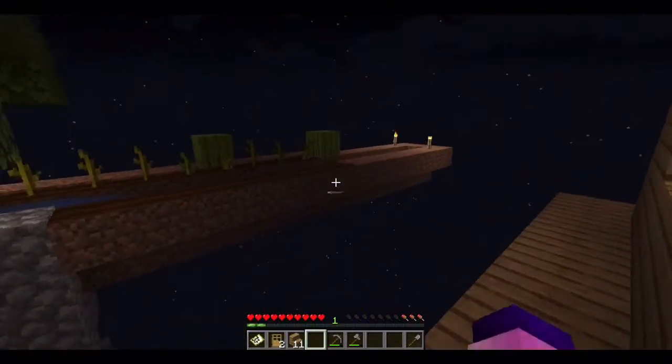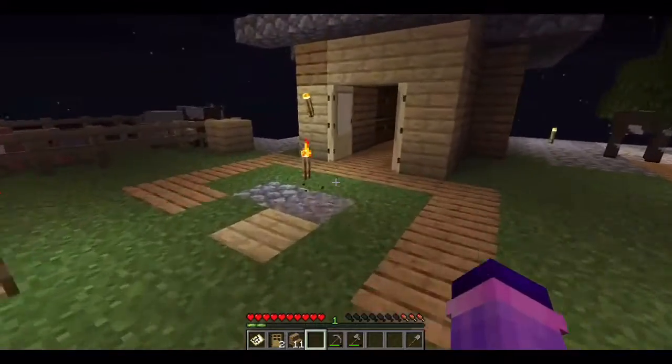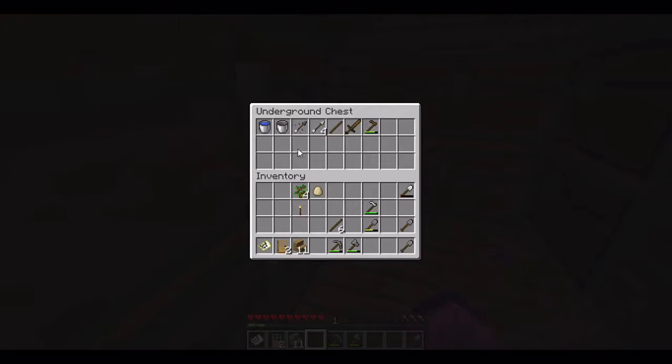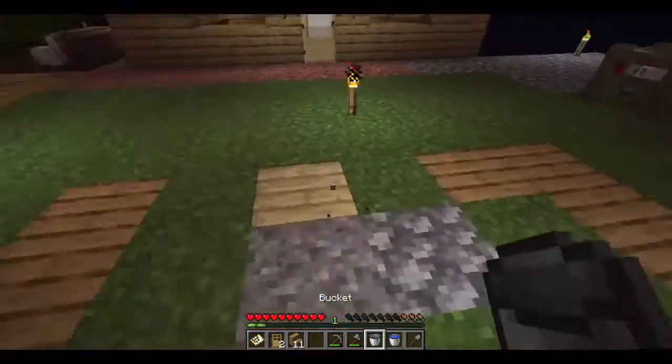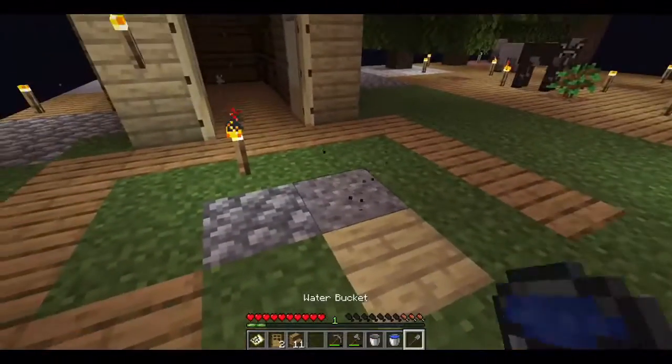But first things first, as you can see here, our farm is looking a little bit bland and empty. They're not very fun. So if I get my bucket — yes, I do have a bucket with me — I'm going to be making an infinite water source so I can produce water much more quickly.